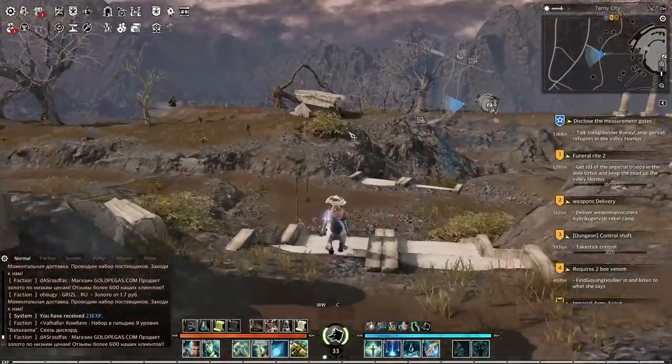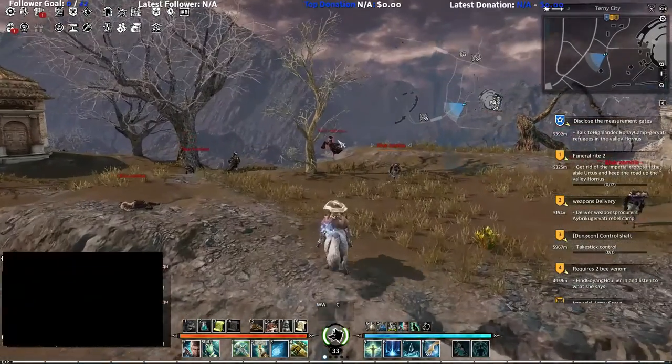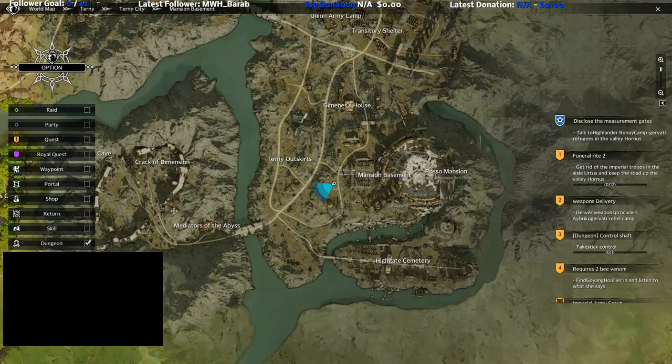I'll show you how to get a mutant as a mount. You have to go to a Rossum engine first, and then to the cave crack dimension.